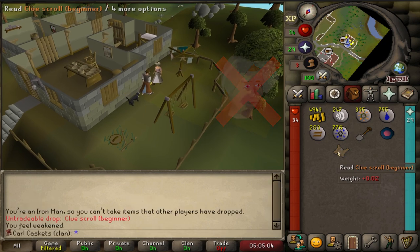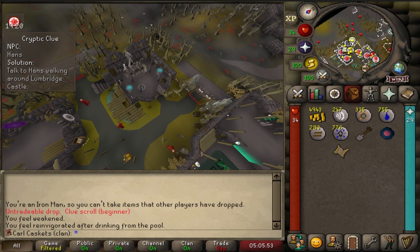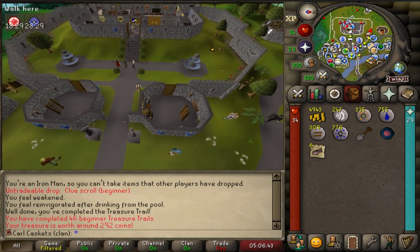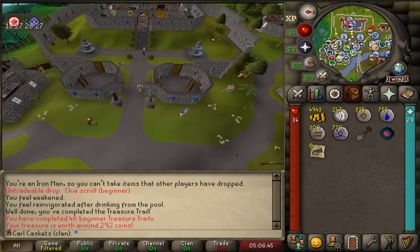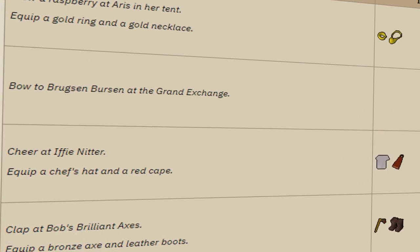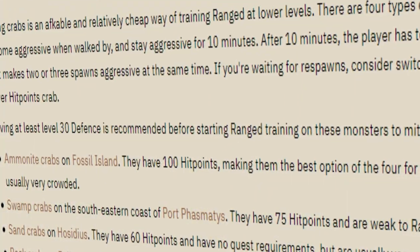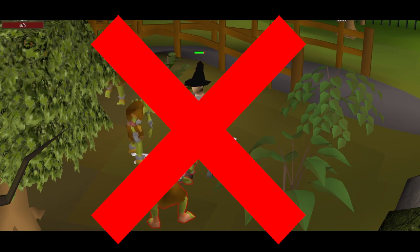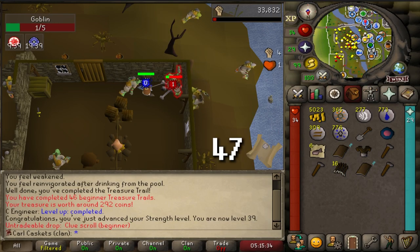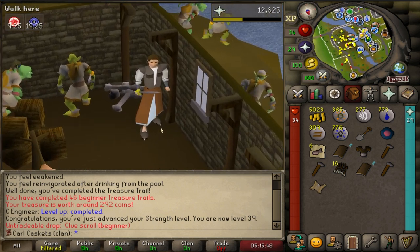New clue - Hans in Lumbridge, then the last one: cheer at Iffy Knitter. Casket 46. I don't really care what the caskets contain anymore - I just want that last step. With one unique step remaining, we were on the cusp of beginner clue completion, which means we'd be able to access all of Runescape, new and faster training methods, and even better clue loot. Every step we check could be the last step we need.